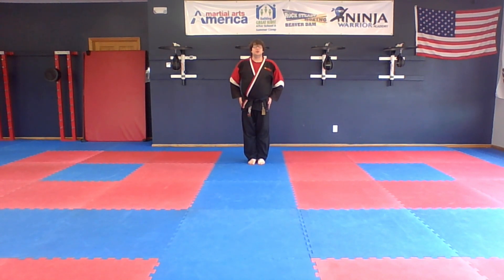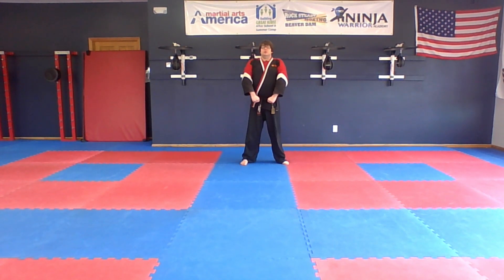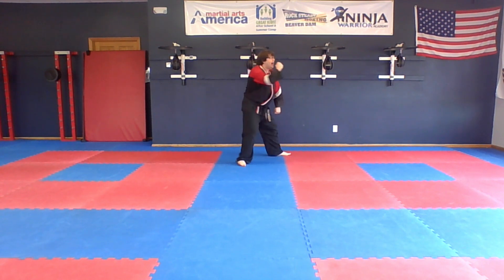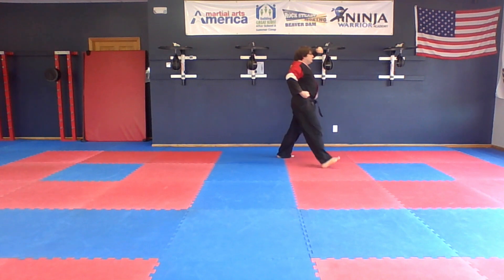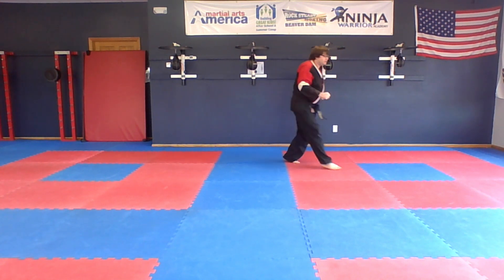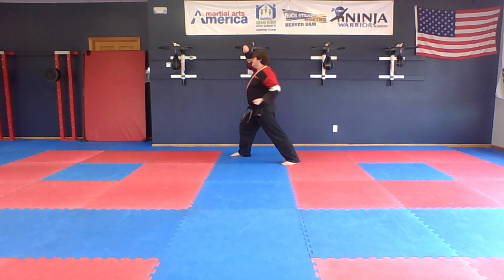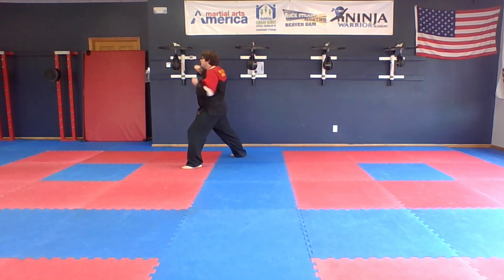All right, we're going to go through Pag A2. I'm going to say the moves as we do. One is high block. Two, front kick, into front stance, punch. Three, 180 degree turn, high block. Four, front kick, out front, punch.